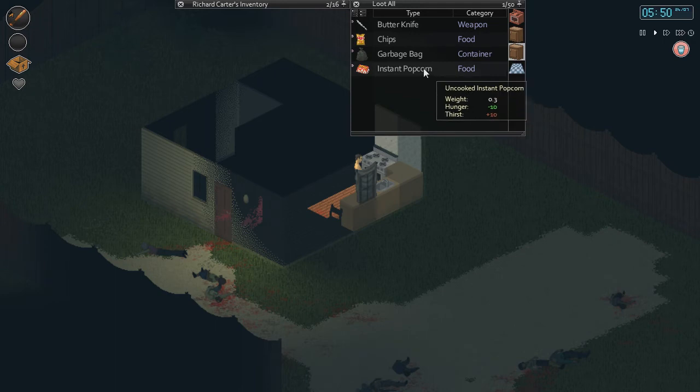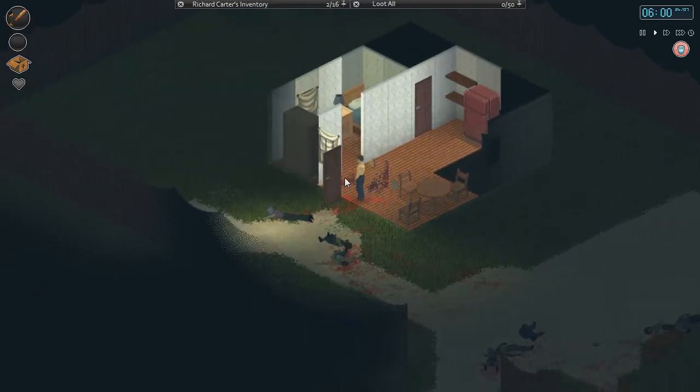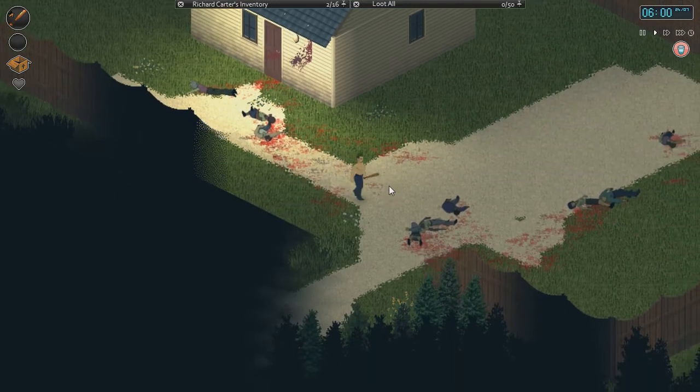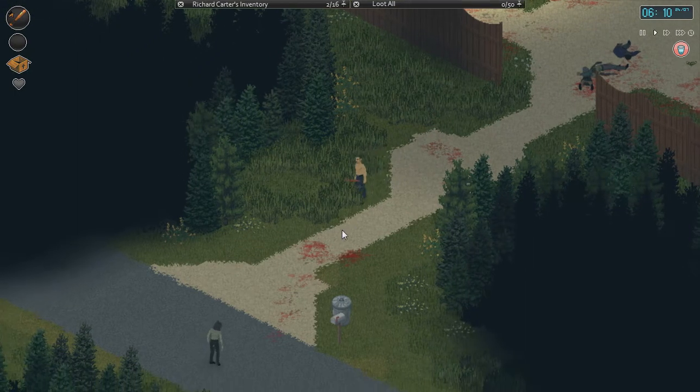Basically there's chips here and there's instant popcorn as well. What we really want to do though is get as much dried food as possible, because once the power goes out — which I think is zero to two months, so it can actually go out at any time — the latest it'll go out is after two months.